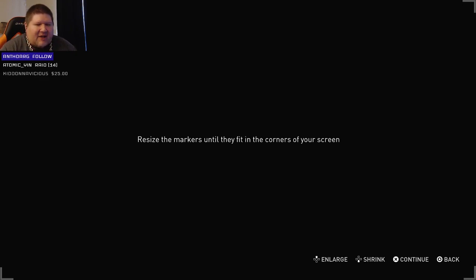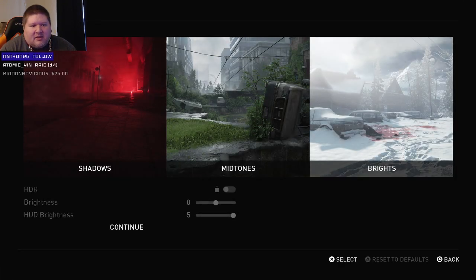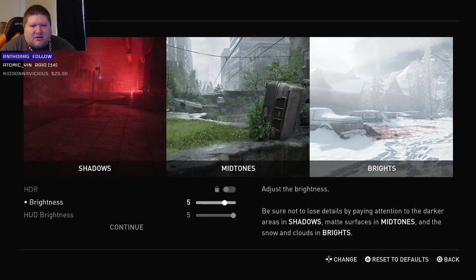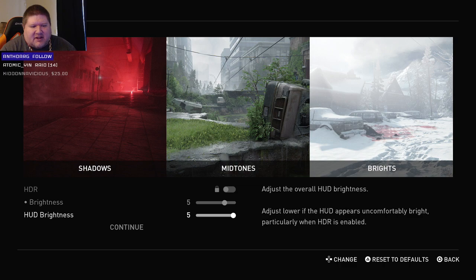Hey Norman, what's up, you made it just in time! Resize the markers so they fit the corners of your screen — looks like they're already pretty good. Brightness — maybe I should have done this before I started, I didn't know it was going to be this in-depth. We can't do HDR brightness, probably want it about right in the middle. Actually I like to put it a little higher than usual, let's try around five and see how that looks. HUD brightness we'll probably keep where it is.